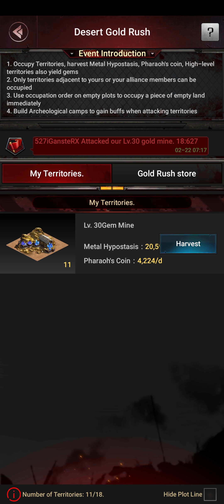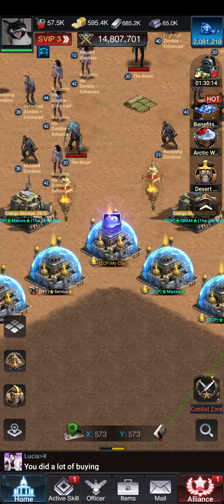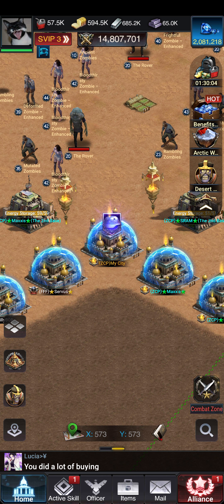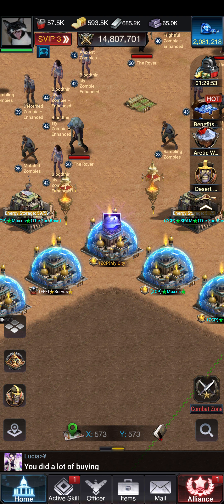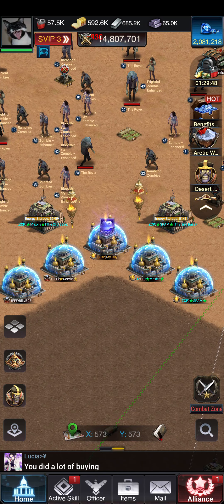Now we've got 18 territories. What I'm gonna do is go take some mines and level them up to level 30 plus. I got my extra gem amount activated, and that will spawn tomorrow at the same time — even 20 percent more gems. Thank you for watching — boring stuff in the beginning, but more exciting stuff is coming very soon. Thanks for watching and stay tuned, see you later!